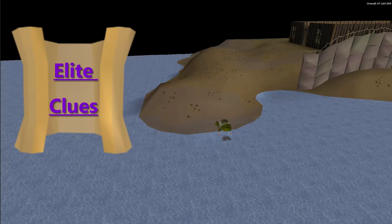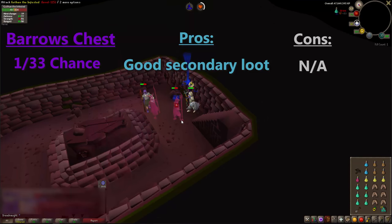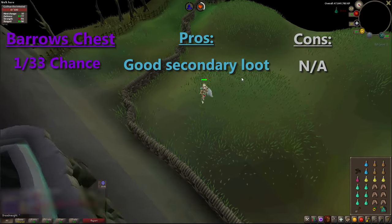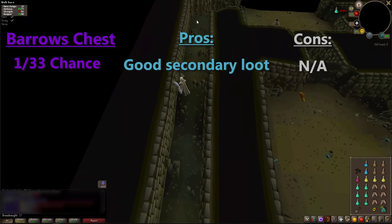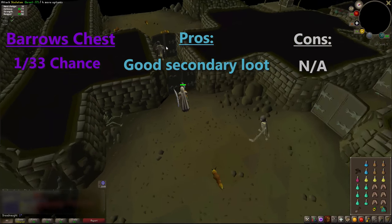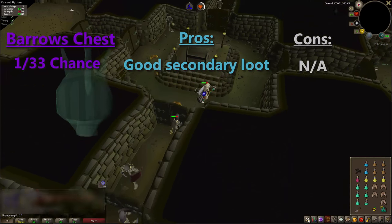Now moving on to elite clue scrolls, which can be a bit of a pain — using these methods they normally take between one and two hours, but could take all day. Barrows is a 1 in 33 chance. You just want to take weight reduction gear and speed run it: kill the six brothers, run through as quick as you can, loot the chest, and take stamina potions if needed. You're not looking to kill the little monsters as they only affect bolt racks, runes, and coins. Just run through, loot the chest, and repeat.